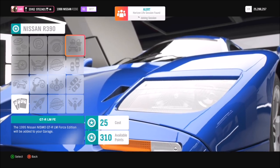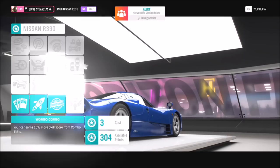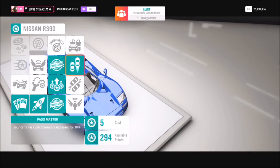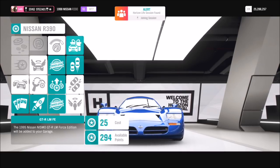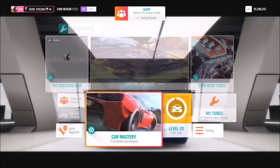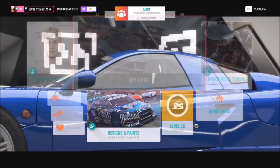For example, on the Nissan R390 — which I won in a wheel spin, already a very rare car — if you go all the way through the perks you'll see in the top right-hand corner a little car in front of a gift box. For 25 skill points, I could earn the '95 Nissan Nismo GTR LM Forza Edition, which is an even rarer car.